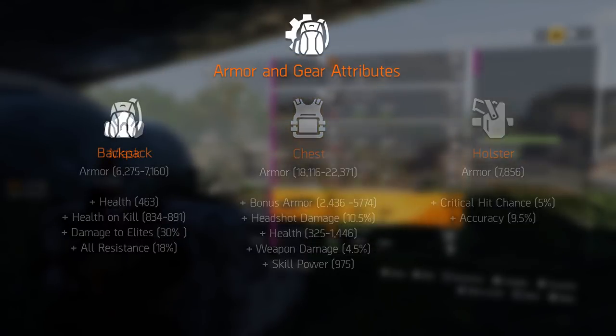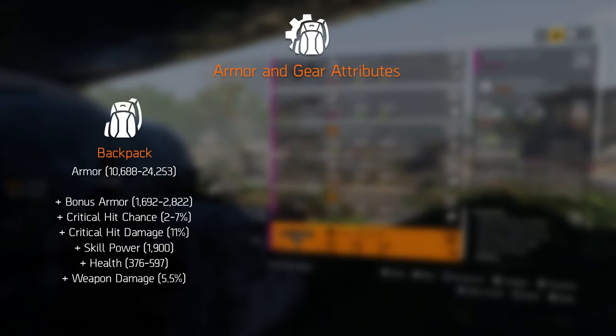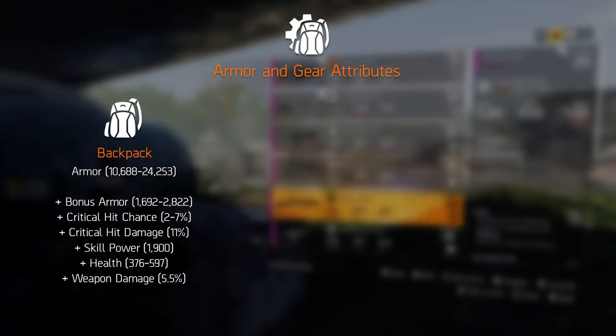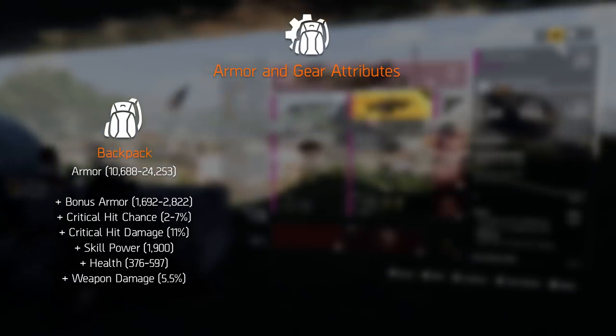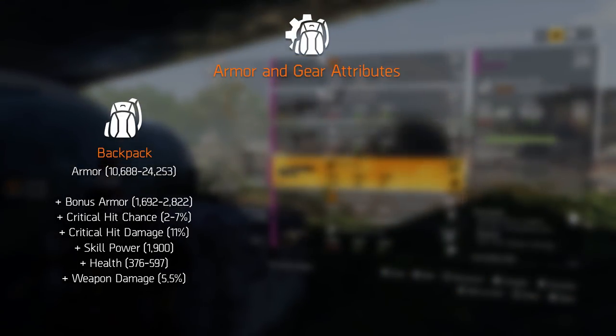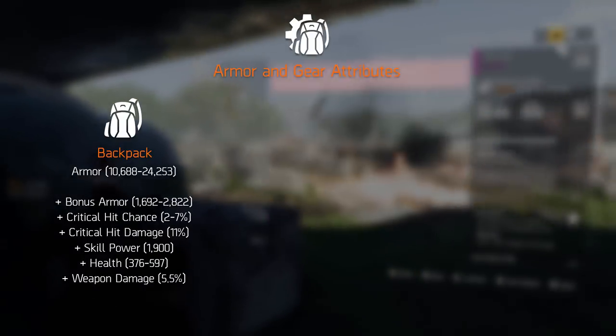Moving on to the backpack, it has between 10 and 24 thousand armor, and similar to the chest piece it can roll with a flat armor bonus, health, skill power, weapon damage, critical hit chance, and critical hit damage.